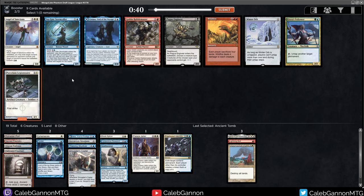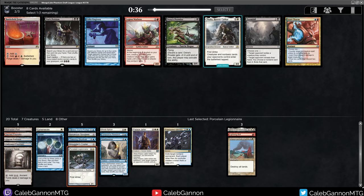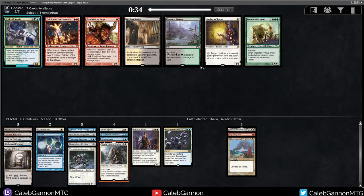Here we could take a Porcelain Legionnaire. Seagate Stormcaller. Angel of Sanctions is also pretty good, but I think I want to avoid fives and just take Porcelain. Missing out on Big Thalia kind of hurts - we can get Little Thalia. She's actually fine - there's a lot of non-basic lands in this cube. And we do get Mother of Runes on the wheel, which is nice.